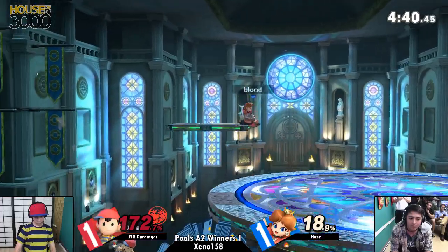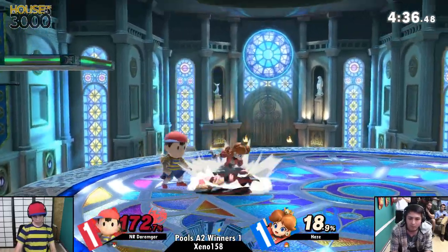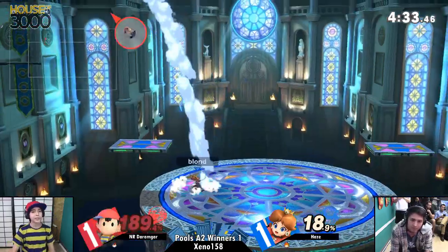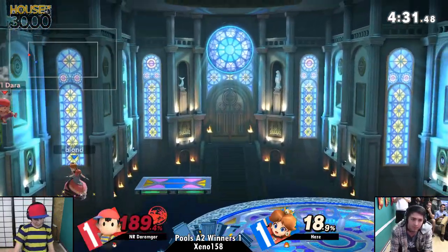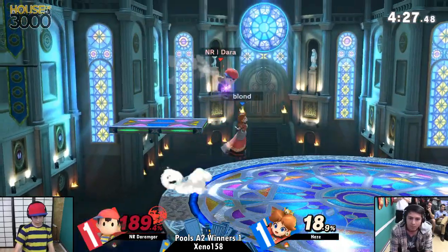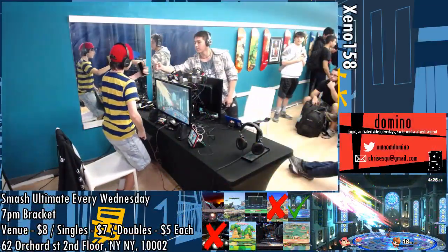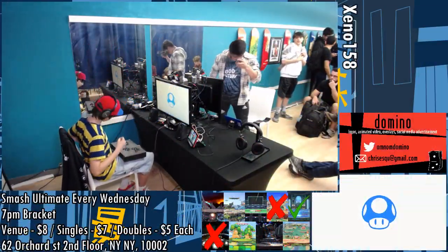172% though — Daisy is not going to struggle to kill right here. Looking for a roll in there. Pummel — he just got a turnip. Up throw? Not going to kill, not yet man. Daremonger is still living. He's waiting to get that grab. Nice — back air for the stock! And that is going to be it for Daremonger in the winner's bracket, and it's going to be Hayes moving on.